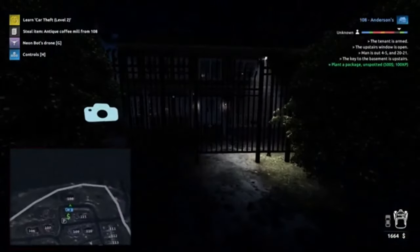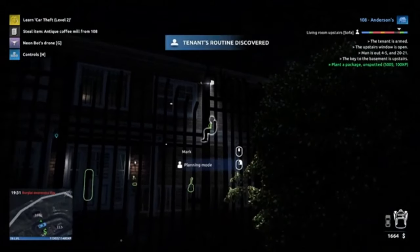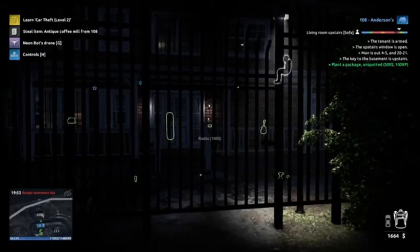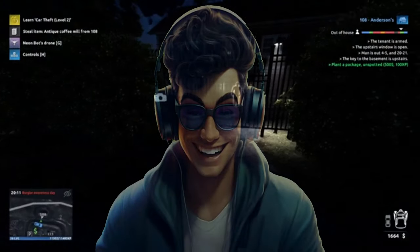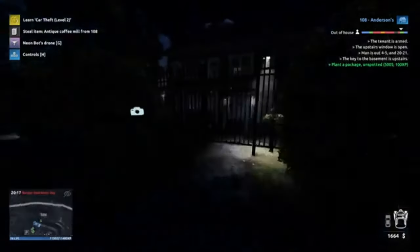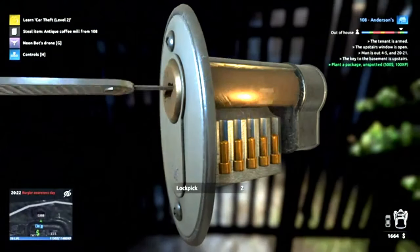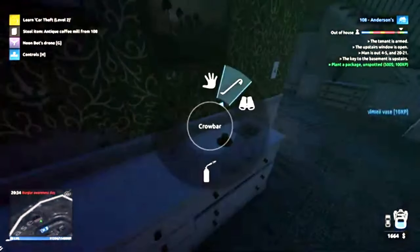That should be the job. Oh, he's actually out of the house - or is he? Get rid of the map. If he isn't, he is going to be out of the house - there he is. So he goes out shortly. Let's wait for him to go. Here he comes - so we could plant a suspicious package in here, steal the coffee mill. See ya, have a good evening. It's this one - and we're in. Let's take what we can. Where's this coffee mill?